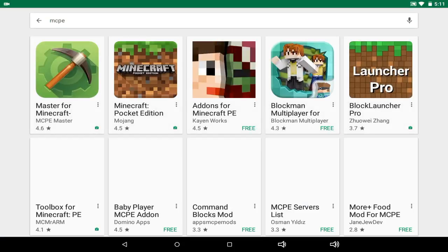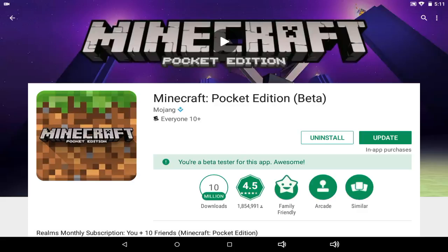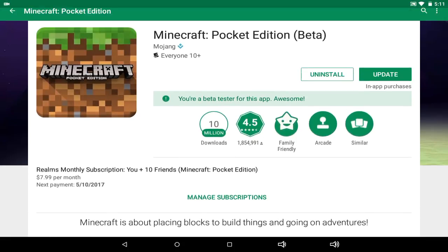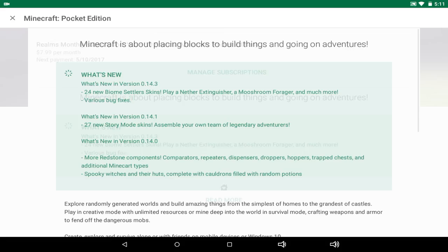Let's go ahead and tap it in the search. Open up Minecraft Pocket Edition and let's see what's new, because usually they have a changelog that shows what's new in the new beta. So there's my ROM subscription, and what's new in 0.14.3.